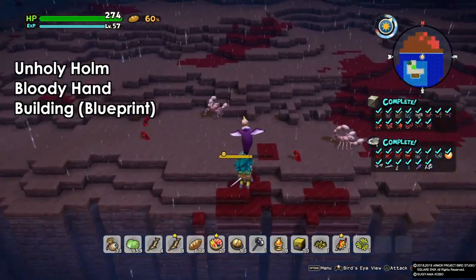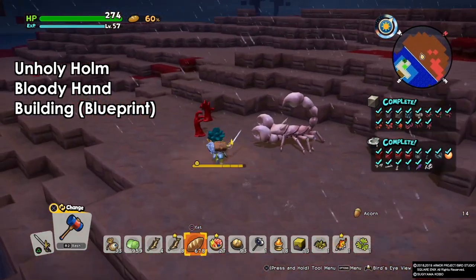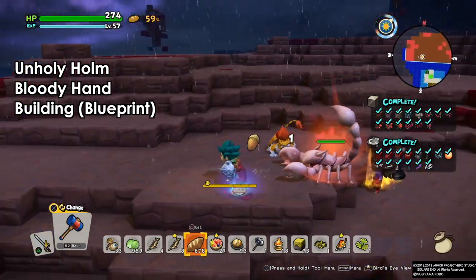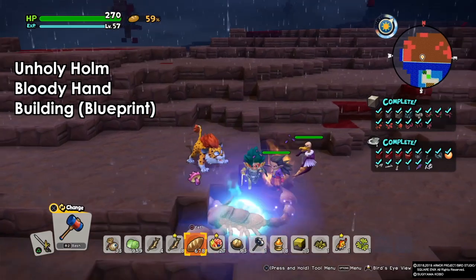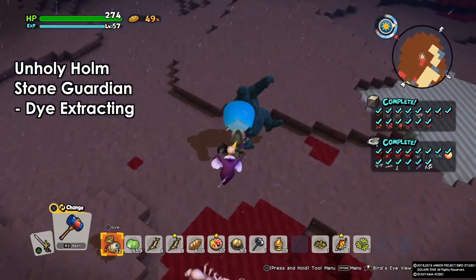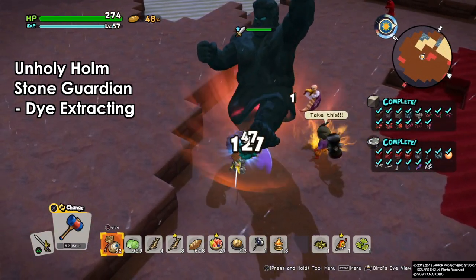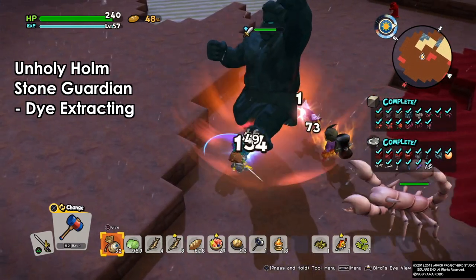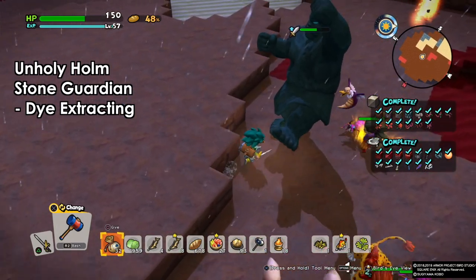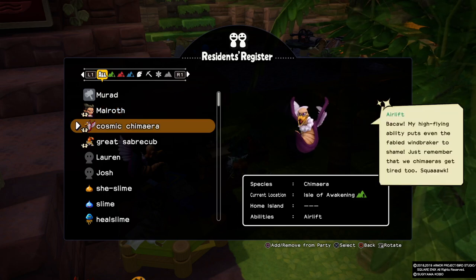Finally we go to Unholy Hall. Here we find the bloody hands — again these help with building. The key thing is these guys won't sleep, won't use the toilet, and won't eat. If you keep them on your island they will do more work than actual human beings, which is why monsters are more efficient. Finally we have the stone guardian — not on top like the living statue, this guy is always on the ground near the red blocks. Use your sword to kill this one, not the hammer. Assign him to a dye workshop and he'll do the work. On Defiled Aisle you'll only find the healing slime.